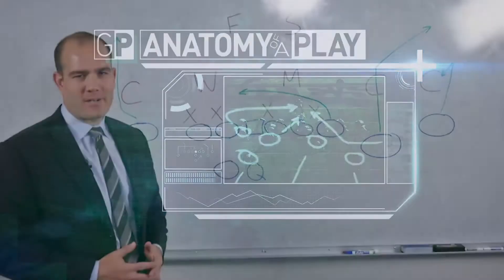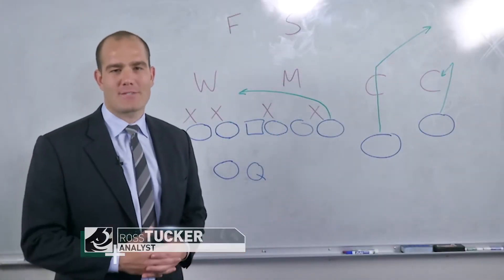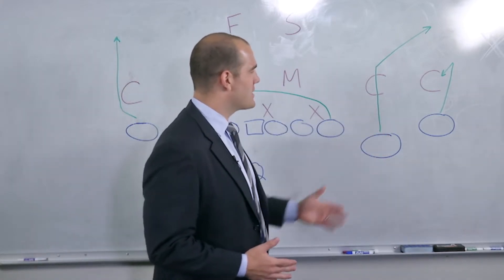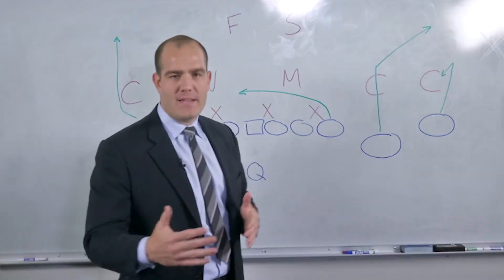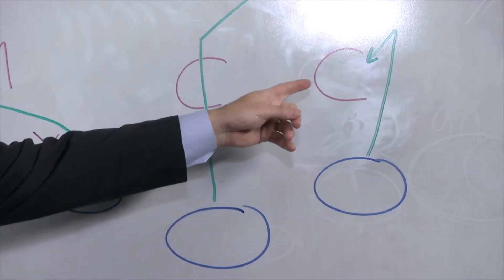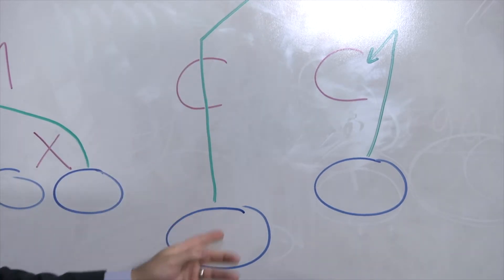Today we're going to take a look at the All-American Pass Play, the smash pass route concept. It's really a two-man route, to the strong side of the formation. You're really trying to put the stress on that corner. If he's in a zone coverage, he can't be right. If he stays up with the hitch, you'll throw it to the seven route, also known as a corner route, to the slot receiver.